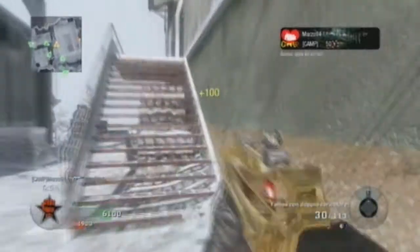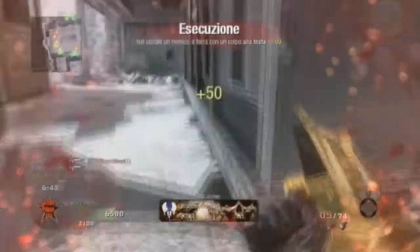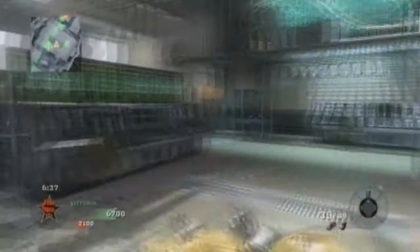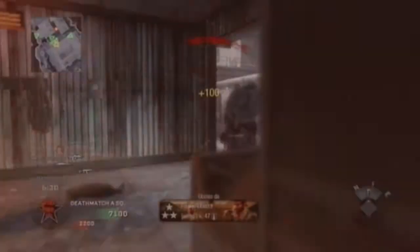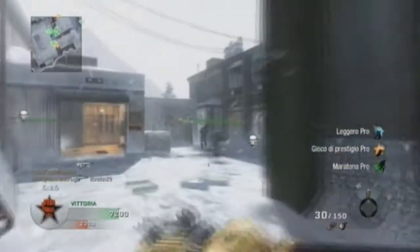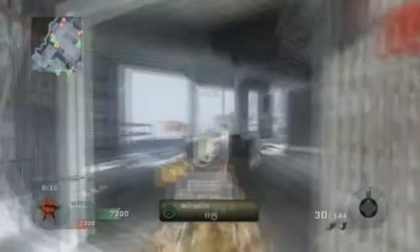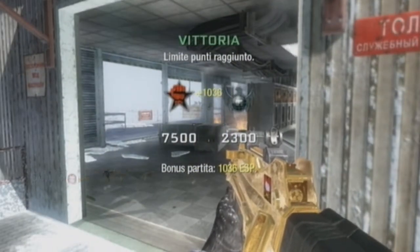Se il nemico arriva da nord, come in questo caso, giratevi verso quella parte: il nemico sta arrivando da quella postazione. Qui respawno nell'altro punto. Essendo già respawnati nella parte nord di Summit, il gioco ha cambiato il respawn mettendolo nella parte sud. Quindi guardate sempre la minimappa per capire bene i punti di respawn nemico, che sono fondamentali per fare buone partite rushando.